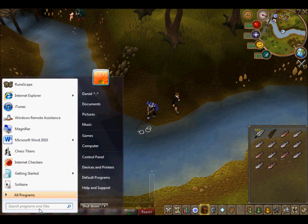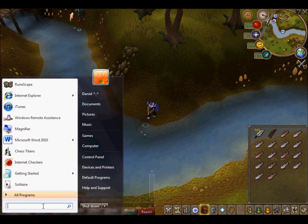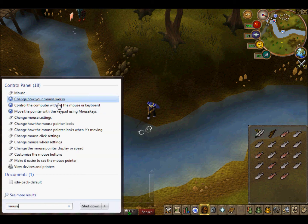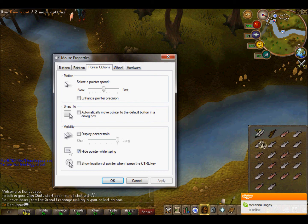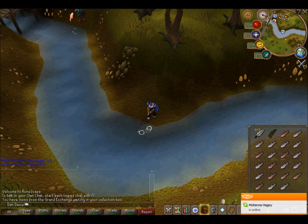One thing I also want to mention: type 'mouse' into the search, then click on Mouse and go to Pointer Options. Make sure 'Enhance Pointer Precision' is unchecked. This makes your mouse a bit slower, which makes it easier to drop items. Also, only turn on sticky keys when you're power leveling — turn them on with Control twice, and turn them off with Control twice.